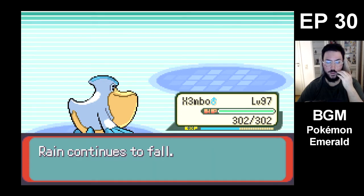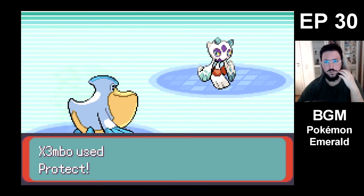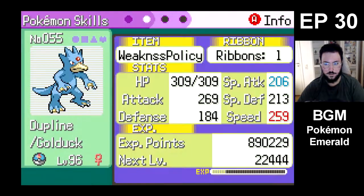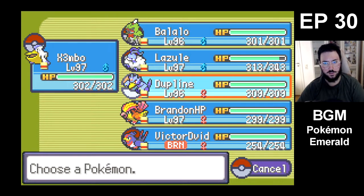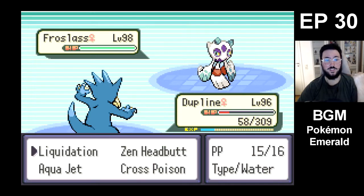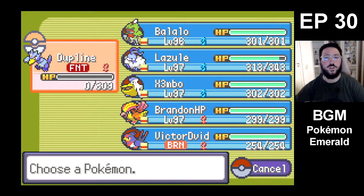Good job. I think it's Froslass. Do you have Thunder or something? Freeze-Dry — yeah, of course. Freeze-Dry is four times effective against you. If Dupline is faster than switching into Dupline there would be good. I'm gonna hope that Dupline is faster than Froslass. Okay, good. Weakness Policy. And if Dupline is faster we're gonna slaughter — nope. Should've gone for Aqua Jet just to get some damage in. The reason why I want to go for Liquidation is because, well, Liquidation would kill.